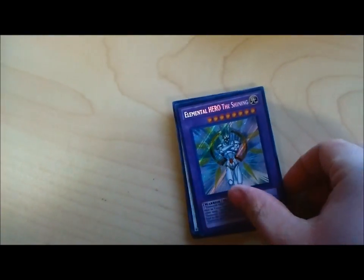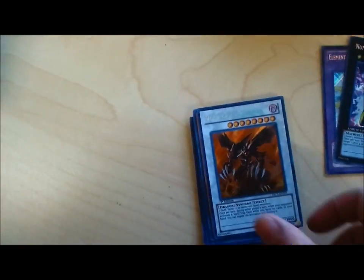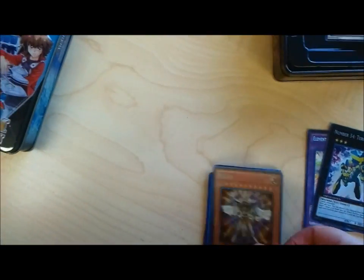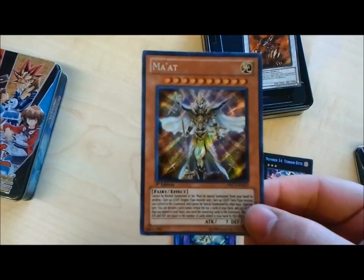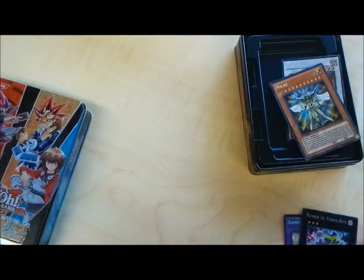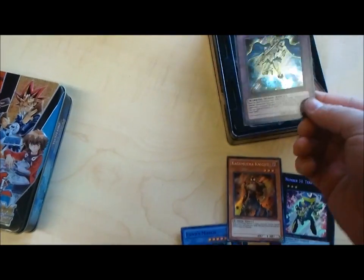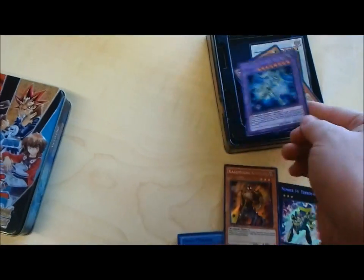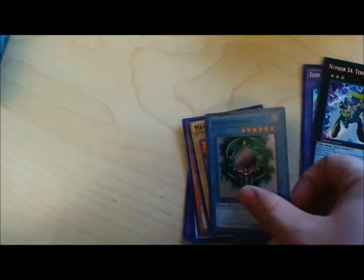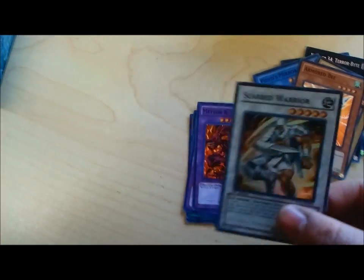Alright, once again. Shining. That ugly thing there. There we go. Void Ogre Dragon — I was hoping for this because of how awesome it is. It's the holder of all the Millennium Items, if you guys didn't know. Another masked hero — Diane or Deanne. Kugmusha Knight.